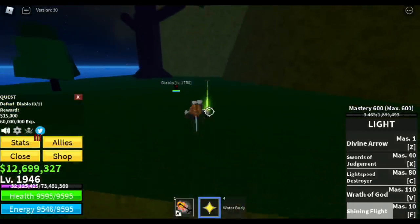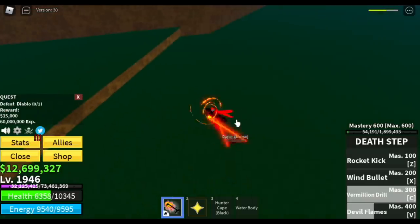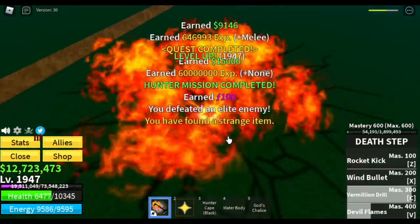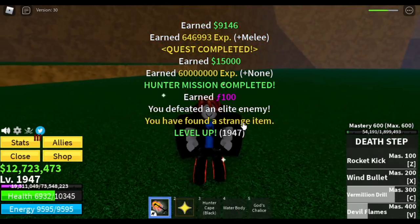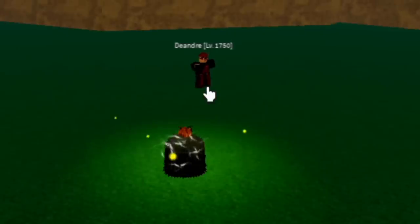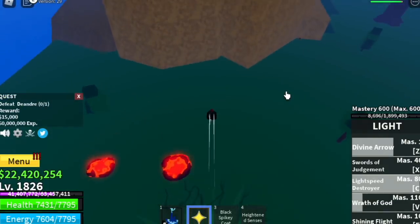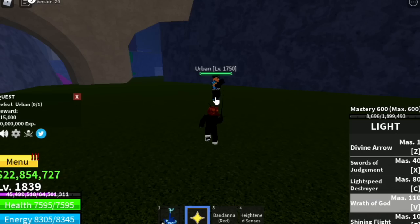The elite hunter will ask you to look for three NPCs. First is Jablo, who is the dark awakened user. Next is D'Andre, the magma awakened user. And next is Urban, the ramble awakened user. All of them are easy to defeat, don't worry.